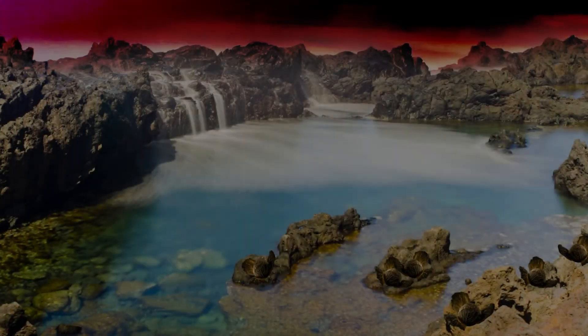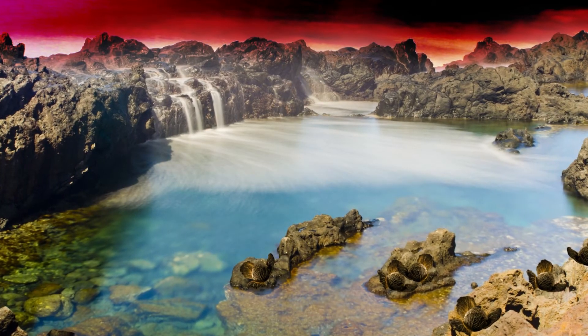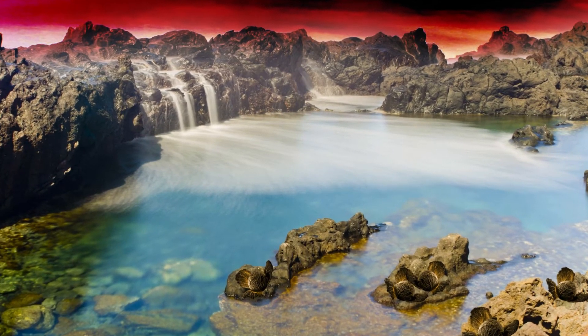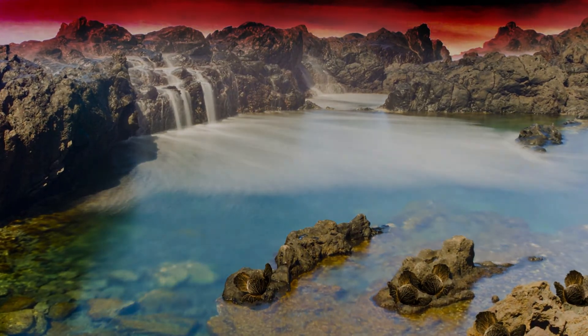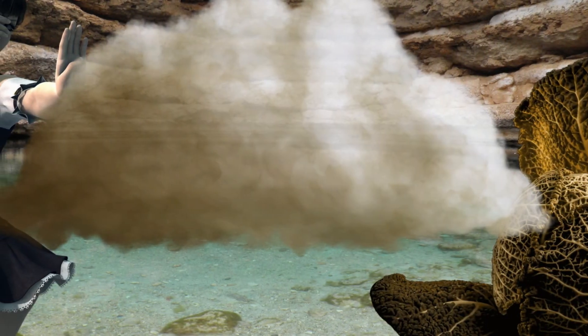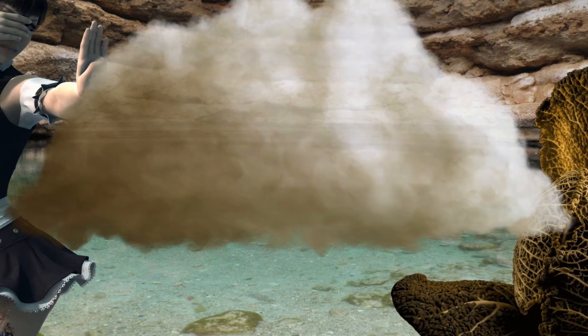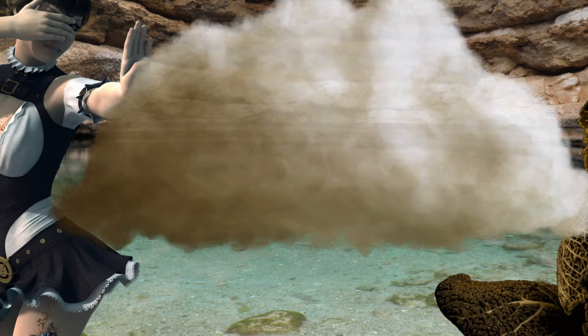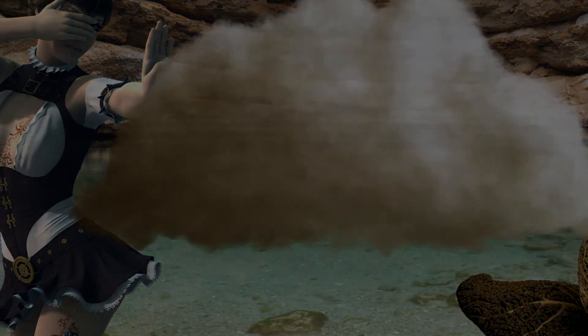They can uproot, using small hair-like legs on the underside of their body, and move slowly across the ground seeking small, muddy oases in the desert. If threatened, the pods can burst into a poisonous cloud of spores that can sear the lungs and burn the eyes, alerting other pods of danger in the region.